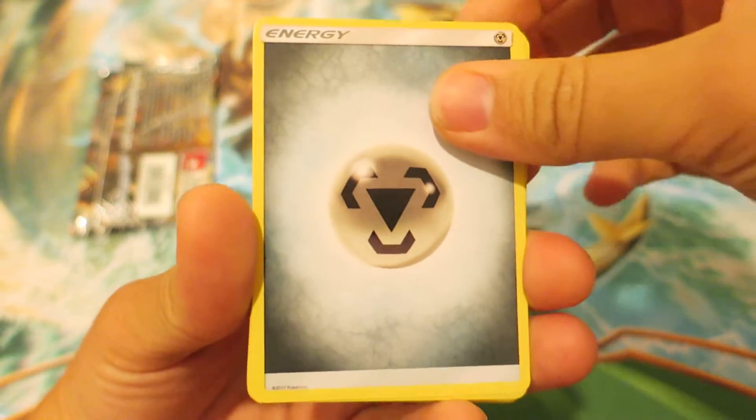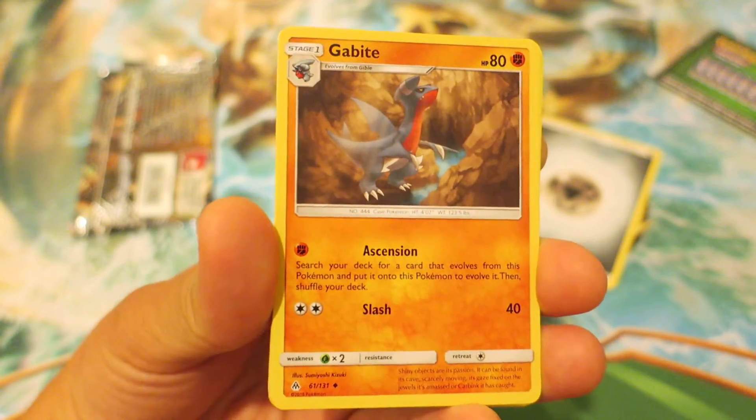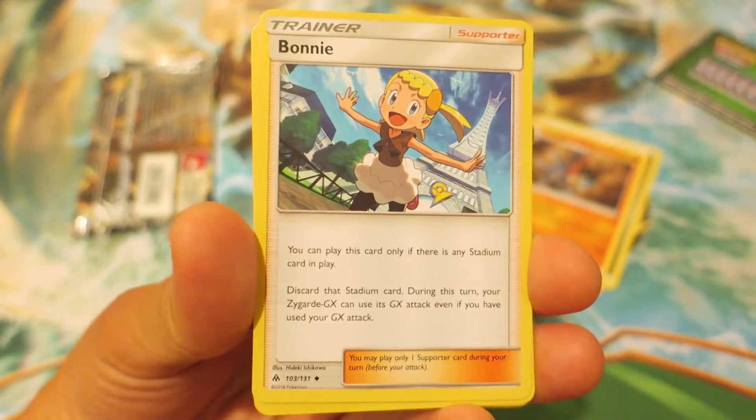We kick things off with a Steel type energy, followed by a Gabite, Garchomp, and Cynthia — that's actually the deck I'm leaning towards in standard format right now. I'll talk about that a little bit more in a different video.